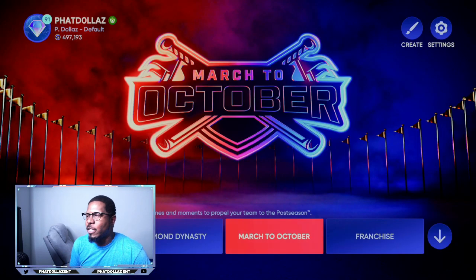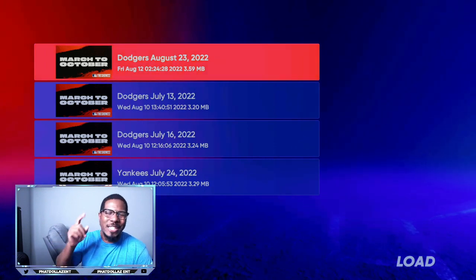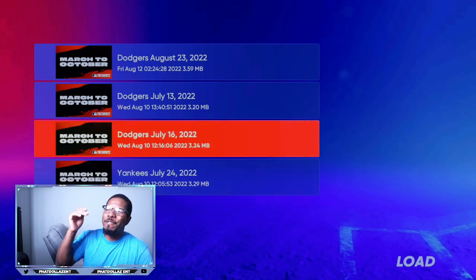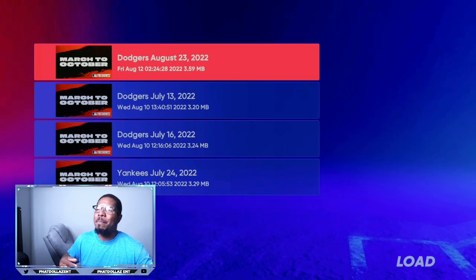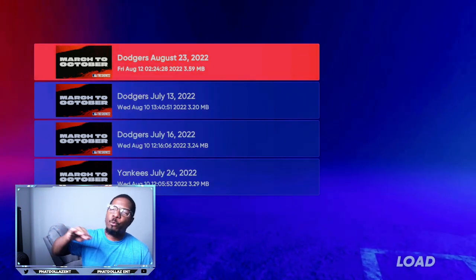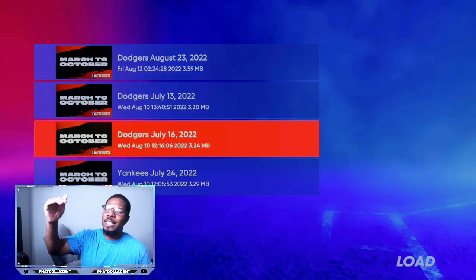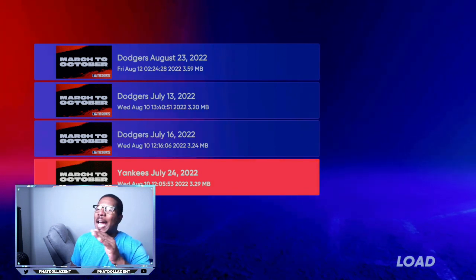When you back out of Diamond Dynasty, come to March to October and start a new file — you can do this up to five times. Always back out once you get to about July 1st or July 2nd. As you can see, I have four files from a previous program — July 24th, July 16th, July 13th, August 23rd. You can repeat this process each program, either stopping at July 1st or playing through the full season to accumulate that same 14,000 XP threshold per file.